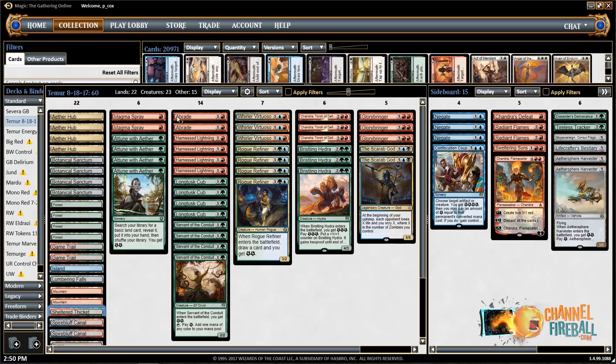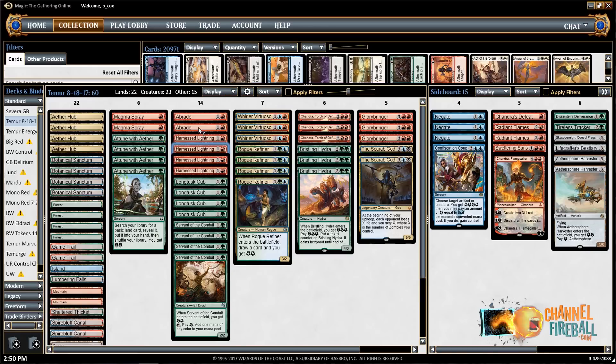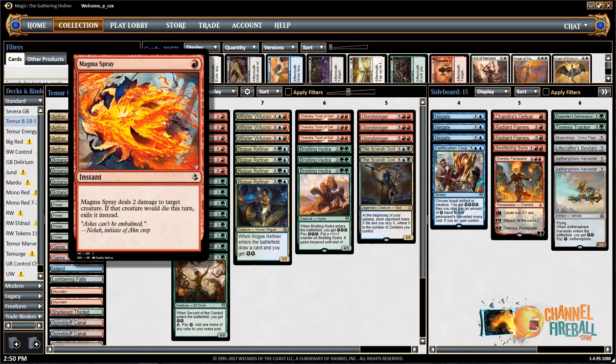As far as the removal suite, this is relatively standard. You definitely want Harness Lightning — it is great in your deck because it can basically kill anything. Abrade is good because obviously it's a good card, but also the popularity of God-Pharaoh's Gift seems to have gone up a little bit in the last week or so, so being able to destroy an artifact is pretty relevant.